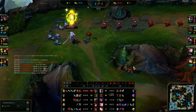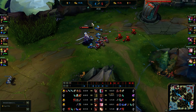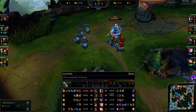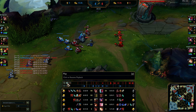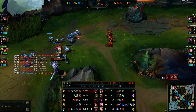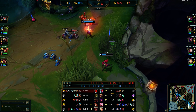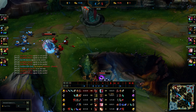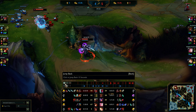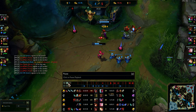I was going to drop Rift Herald in Yone's lane but he back-pinged me because he doesn't want the long lane — he can't handle that. As a jungler, that's actually really important: it's their lane, you don't want to mess it up. I was pinging that I have Rift Herald ready and he back-pinged me three times, meaning no, don't do it. I give him a thumbs up, he gives me an emote, and that's that.